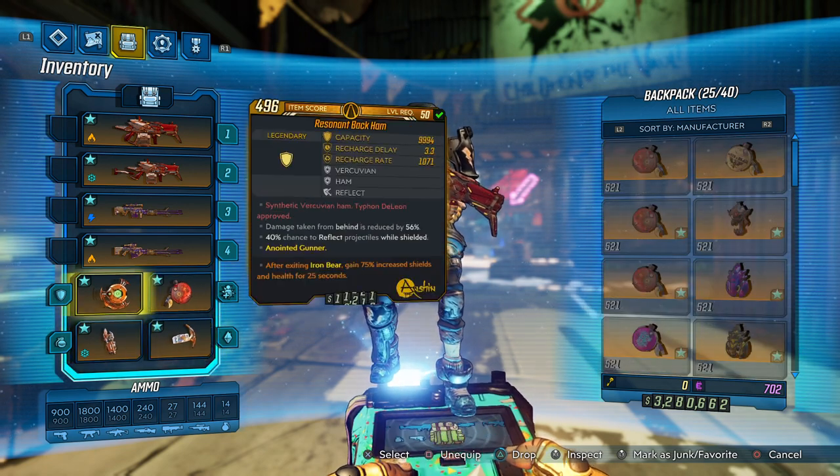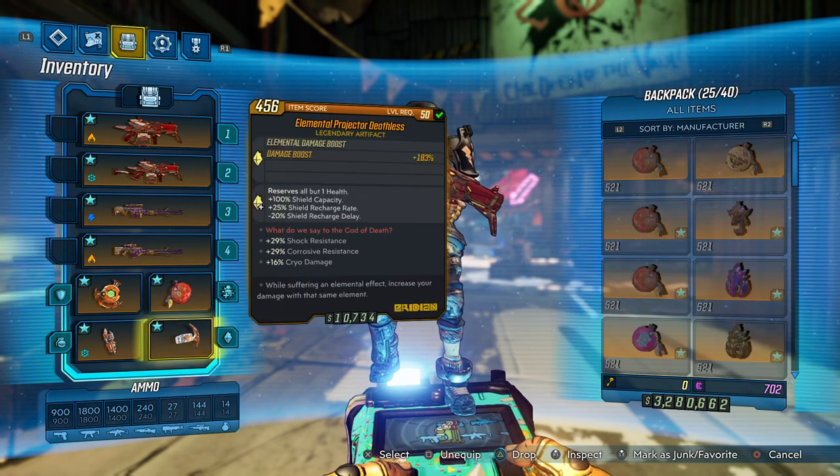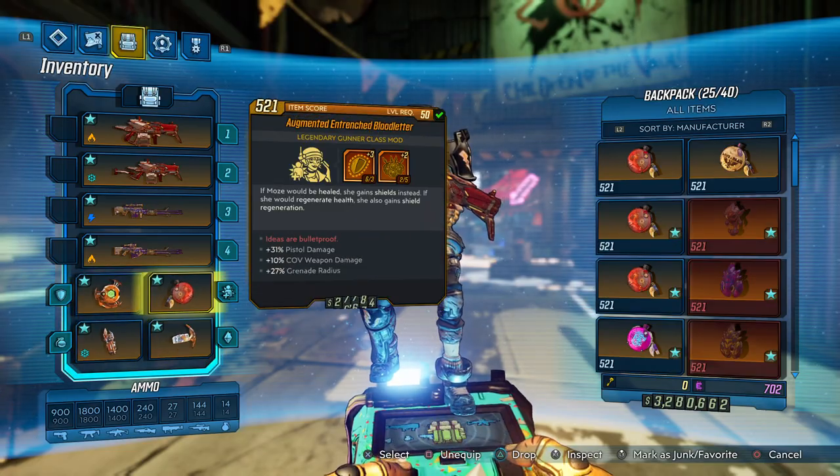My drops are not the best for those. I could use some more grenade damage, some more crit damage, or some more grenade radius — but you know, the build can only get better.